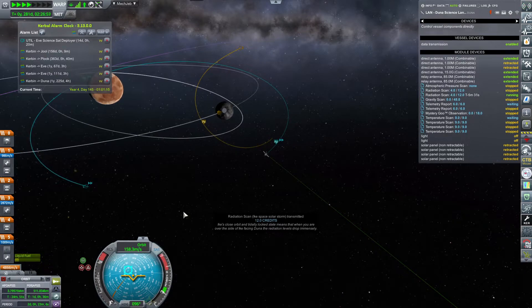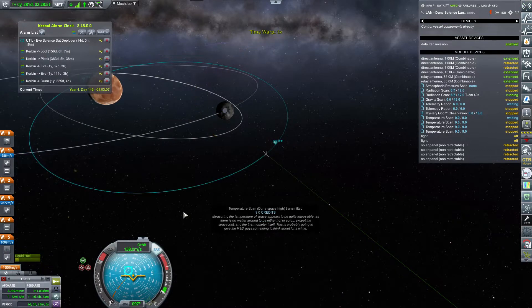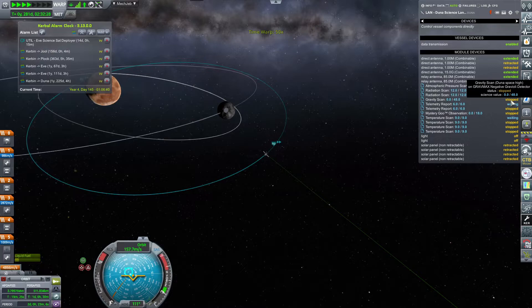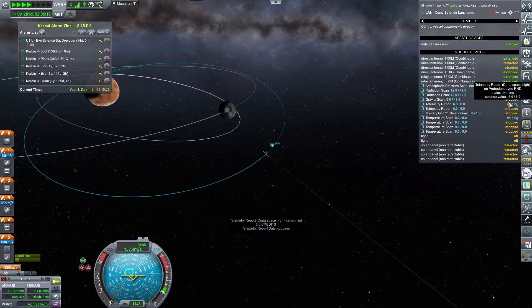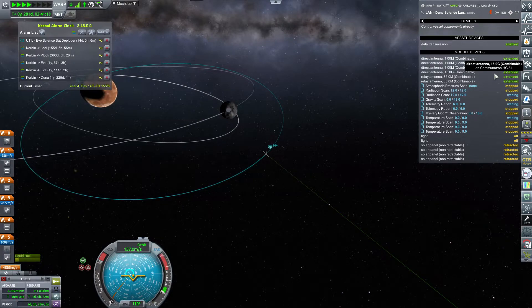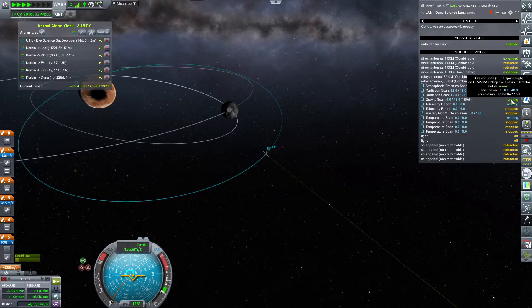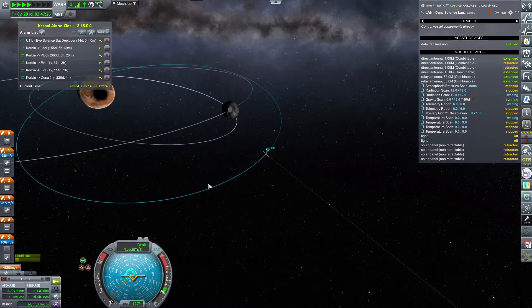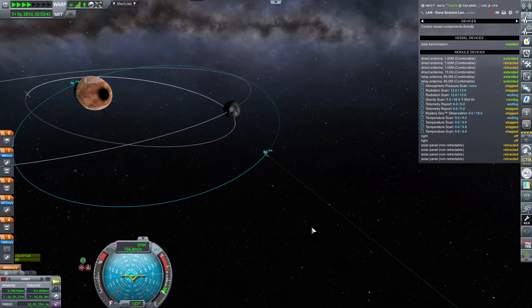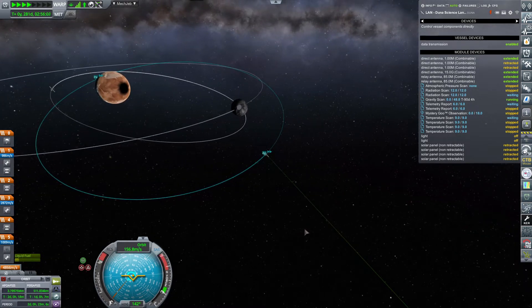RPWS from Minmus — solar storm transmitted. Temperature scan, Duna space high. We are getting some science, and that's a good thing because we will need to unlock the dish capable of relaying all this data from Duna's orbit back to Kerbin. Kerbalism combined with the community tech tree — I didn't know that the difficulty would ramp up so much.